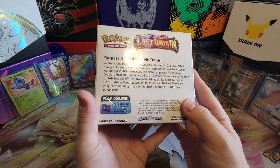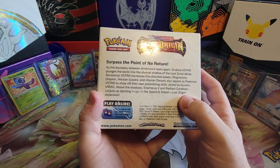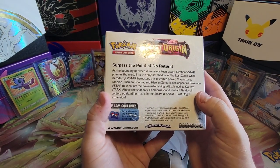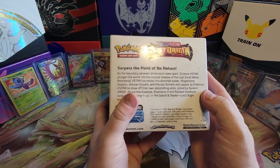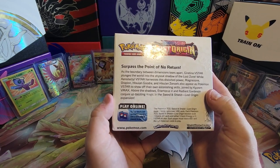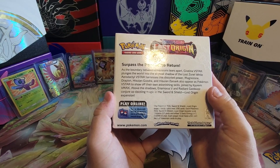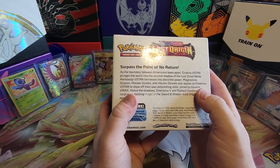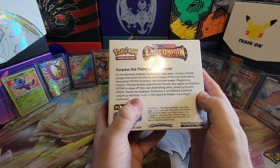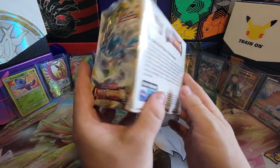Surpassed the point of no return. As the boundary between dimensions tears apart, Giratina V-Star plunges the world into the abyssal shadow of the Lost Zone, while Aerodactyl V-Star harnesses this distorted power. Magnezone, Drapion, Hisuian Gudra, and Hisuian Zoroark also appear as Pokemon V-Star. Joined by Kyurem V-Max, Enamorous V, and Radiant Gardevoir conjuring up a Dazzling Magic in the Sword and Shield Lost Origin expansion. Very cool.